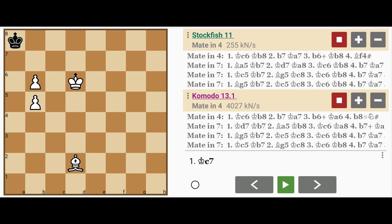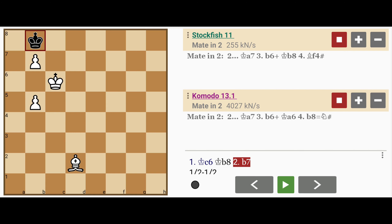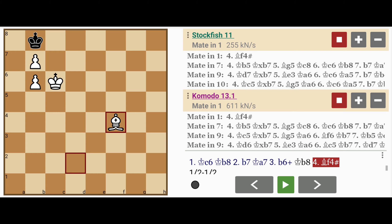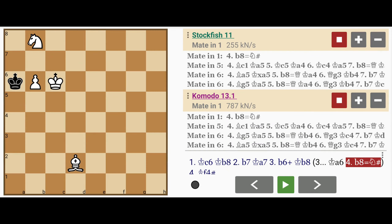The much faster and, I would say, more aesthetic way of winning is king to c6. Now black has no choice but to play king to b8, and here white plays b7. Now black has no moves except king to a7, and because of the double pawns — which is usually a liability, but in this case actually helps — b6 check. Now if king to b8, bishop to f4, mate. And if king to a6, b8 promotes to knight with checkmate.